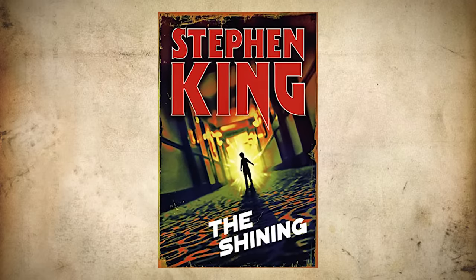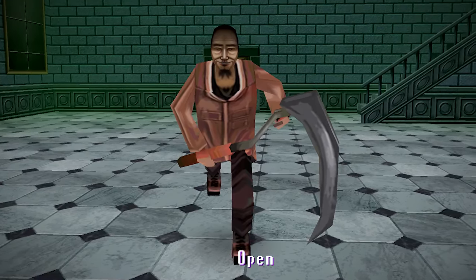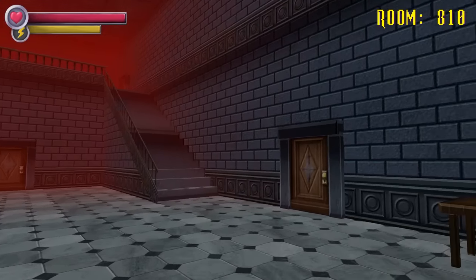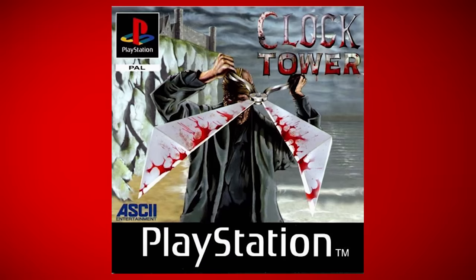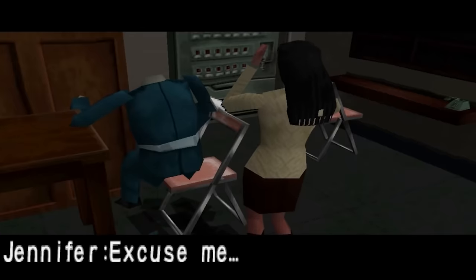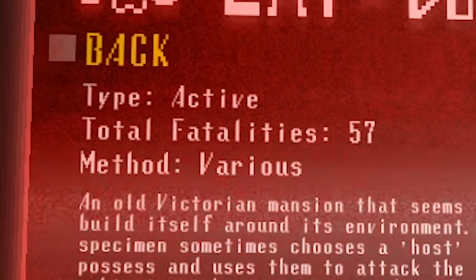Inspired by Stephen King's The Shining, Specimen 12 is a large Victorian-era mansion with the power to possess a host living within its walls and get them to carry out its cruel bidding — in this case an old man with a scythe. It was also inspired by the classic PS1 game Clock Tower, in which the protagonist is followed by a similar enemy type as they try to locate keys to access new areas. In the basement of this manor we make a disturbing discovery: a bone graveyard giving us some idea of just how many subjects fell prey to this mansion and the elderly man it holds power over — 57 to be precise.